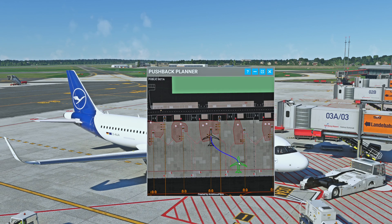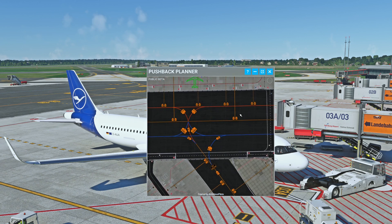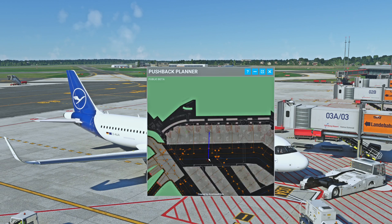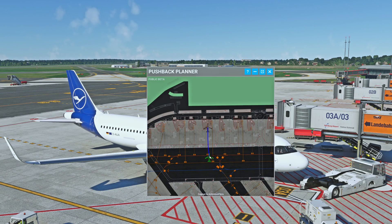If you want to move on the map, press the left mouse button and drag. We want to depart on runway 1-5 here at Hamburg airport, so we need to go to the right. To rotate the aircraft, you simply scroll with your mouse scroll.